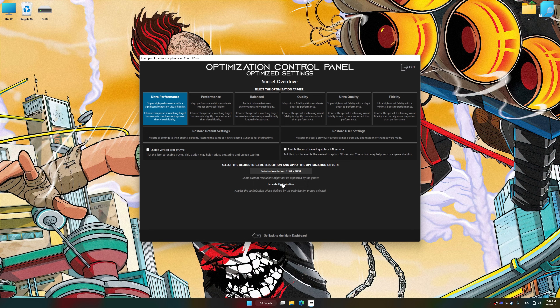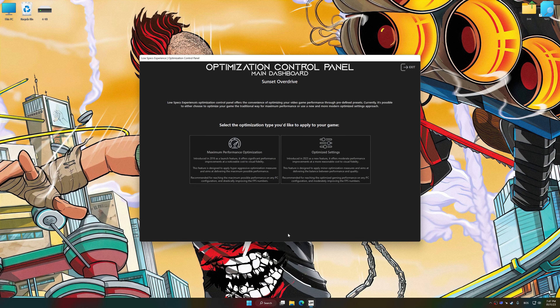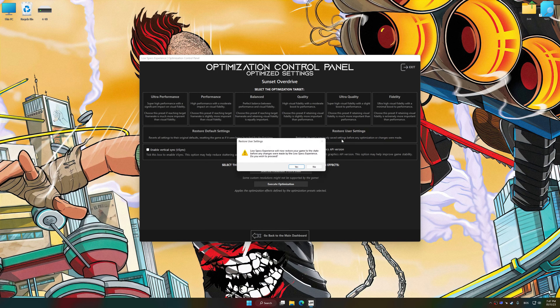And now, to apply the optimization, press the Execute Optimization button and then start your game. Also, if you are unsatisfied with what you see, you can easily remove the optimization effects.